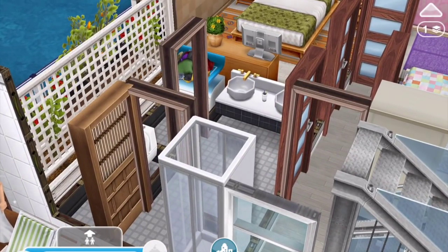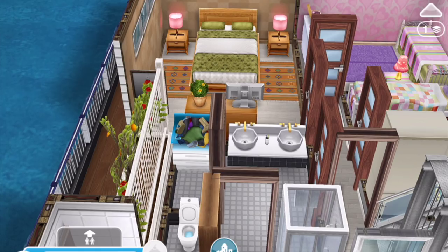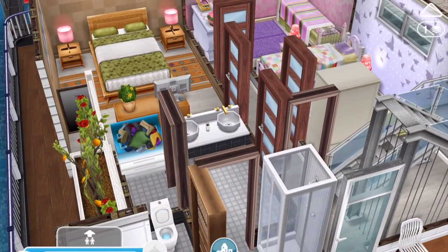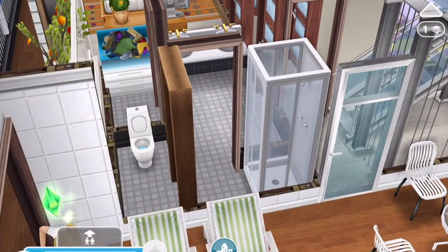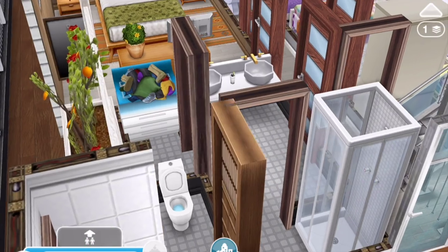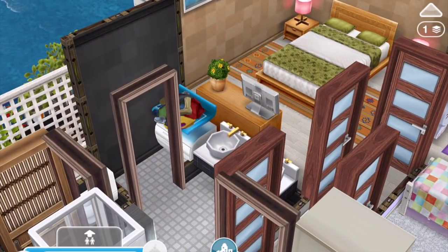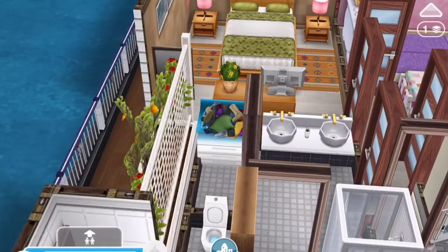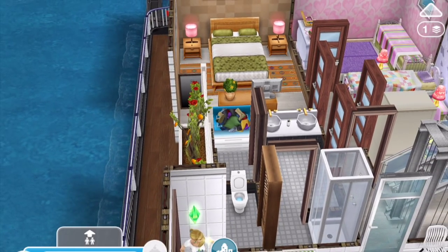Let's start over here - this is the bathroom, so the parents and kids will share this. There's a vanity here, a shower area, and a separate toilet area. Just using that same kind of sectioned off bathroom style I've been doing in a lot of my recent house designs. Then through here, this open doorway, is the laundry area. It's part of the bathroom, but separate enough as well.